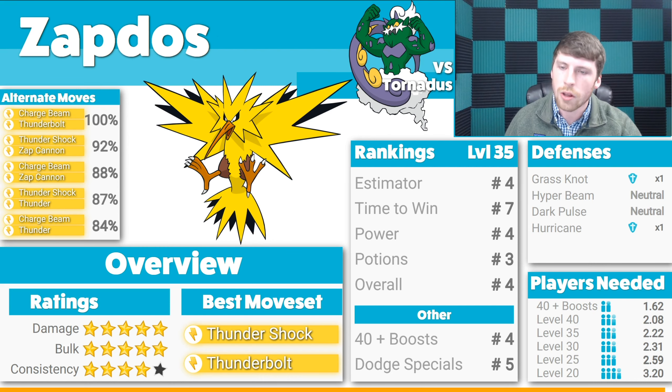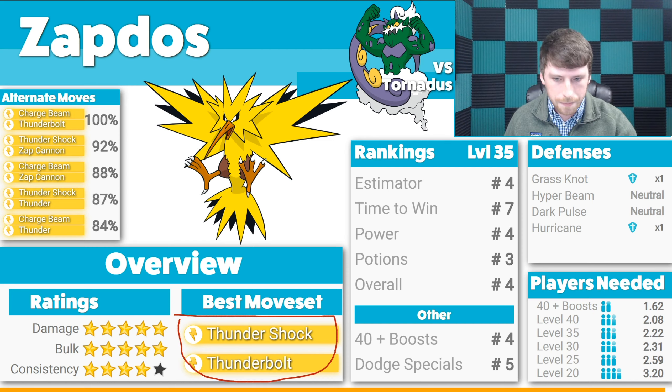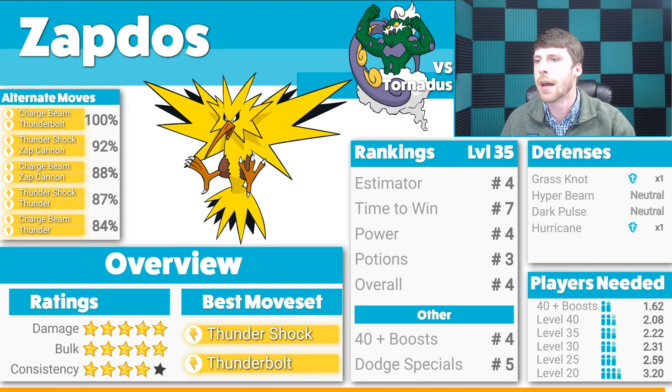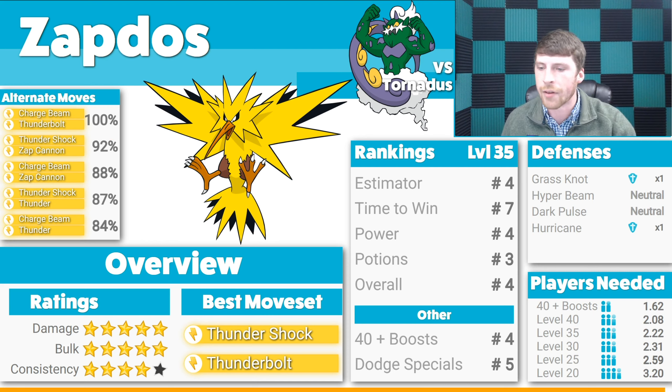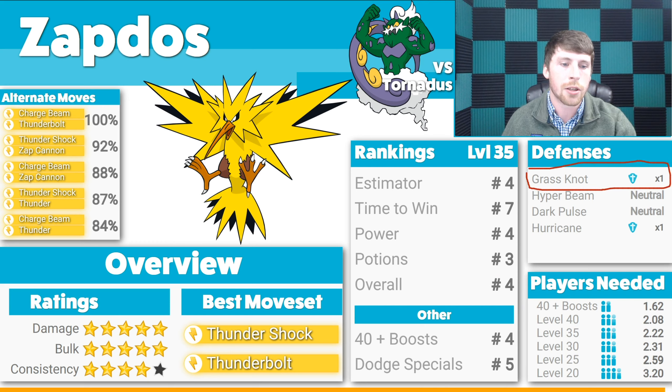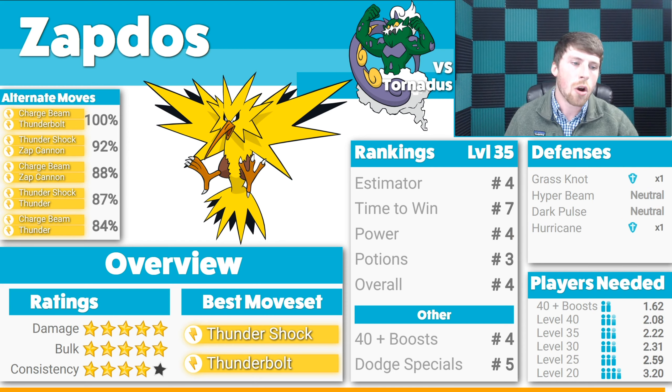Up next is Zapdos, the second legendary Pokemon on the list today. You want to go with Thundershock and Thunderbolt, but if you don't have Thundershock, Charge Beam and Thunderbolt gets nearly the same performance — not game-breaking to be missing it. We're seeing that five-five-four rating combination again, and when we look at rankings the worst metric is Time to Win at 7th, but it still has an overall ranking of 4th — absolutely amazing. Defensively, there are a couple of resistances and the worst case is just neutral, so Zapdos is going to be a very popular option.